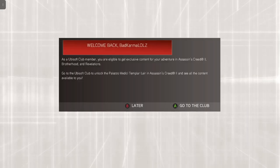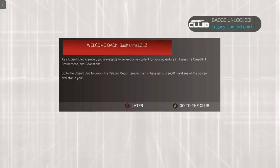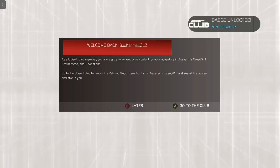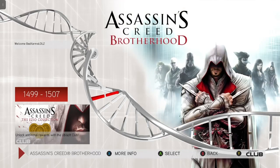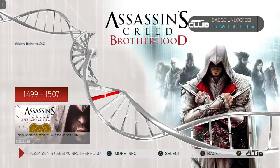As a Ubisoft Club member, you are eligible to get exclusive content for your adventure. Yeah, Revelations — that's what it's called. We are going to go and start off with Assassin's Creed 2, Brotherhood, and Revelations.